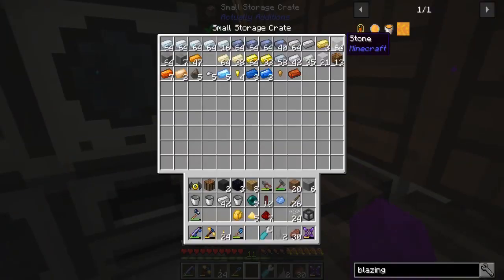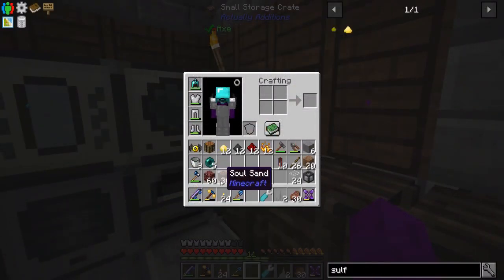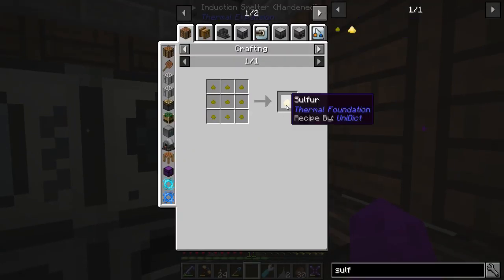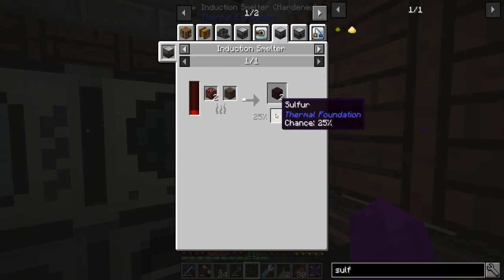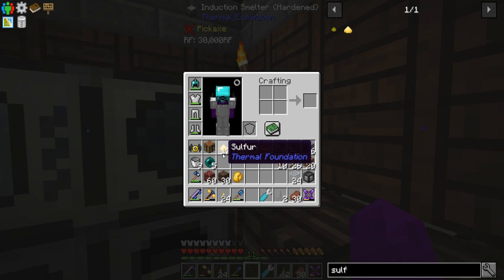Let's check the sulfur situation. The sulfur could be the problem — but I already had some on me, and it turns out I had a bunch in the mob farm from where I had blaze running. When I ran out to grab blaze rods I noticed oh yeah, there's a bunch of sulfur in here, sweet. So I can quickly craft up 24 pyrotheum dusts.